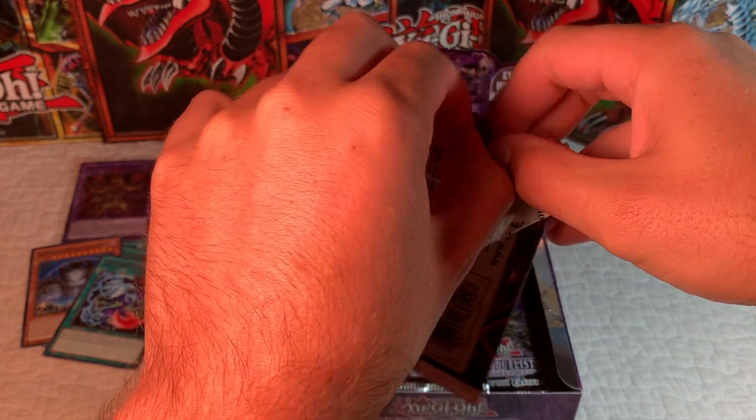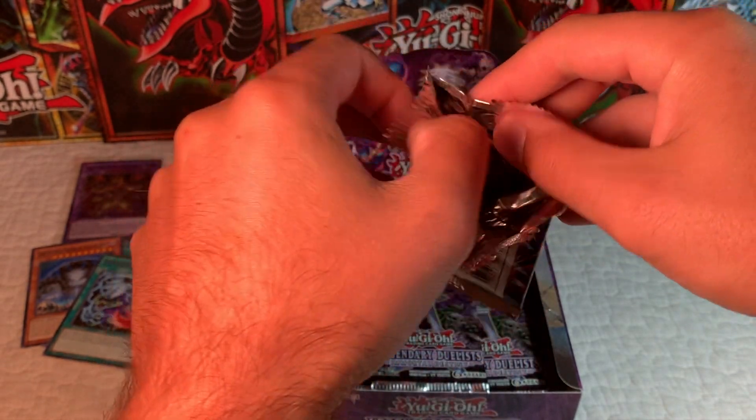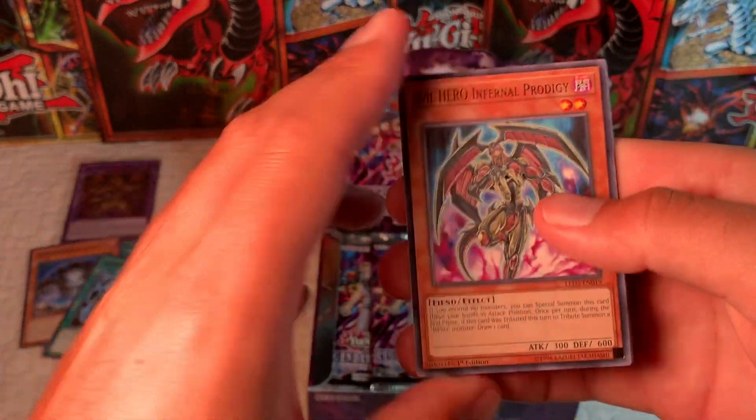So if we're going to pull duplicates of a super, that's the one we want to pull. We're four packs in and we've already pulled two supers — they've been the same, but they've been the best super you can pull. This super is actually the fourth most valuable card in the set, so definitely not mad about pulling it.